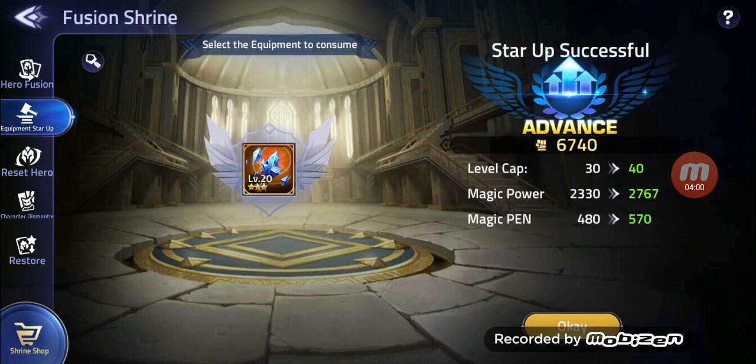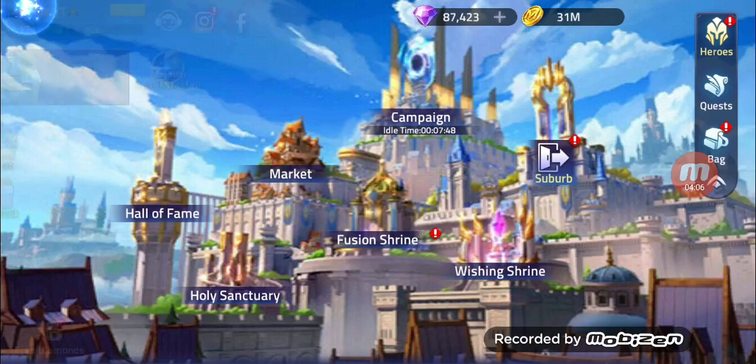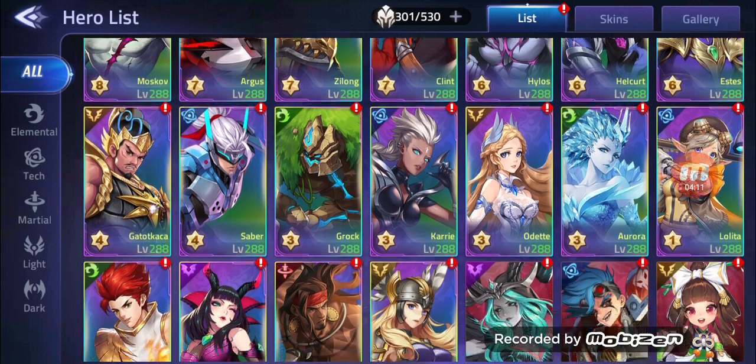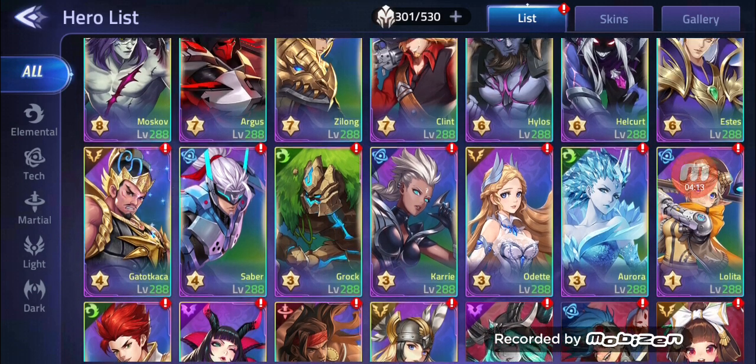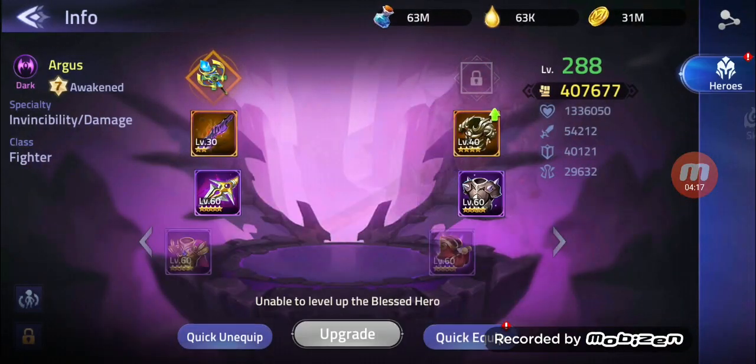900 power, 400 magic power, and again 90 magical penetration. I don't know which one I want to use, to be honest. Because the problem is I don't think we have enough EP for upgrading.